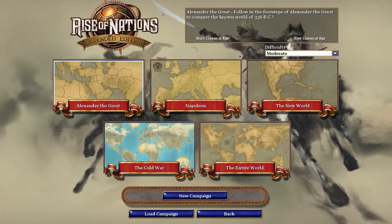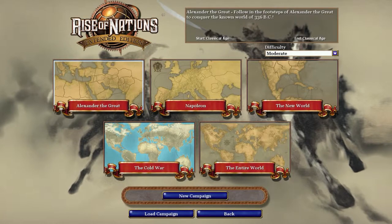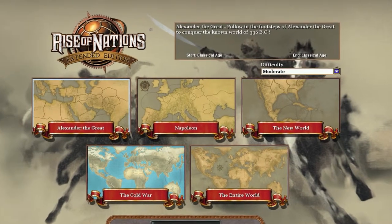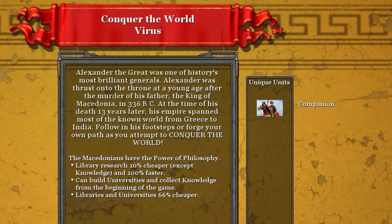We're starting the Alexander the Great campaign. Let's click new campaign. Alexander the Great was one of history's most brilliant generals. Alexander was thrust onto the throne at a young age after the murder of his father, the King of Macedonia, in 336 BC. At the time of his death 13 years later, his empire spanned most of the known world from Greece to India. Follow in his footsteps or forge your own path as you attempt to conquer the world.